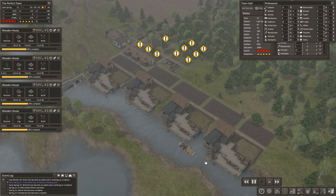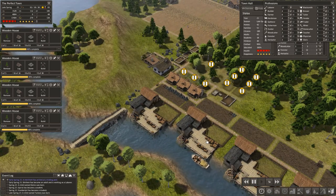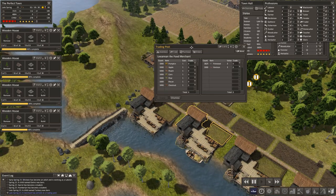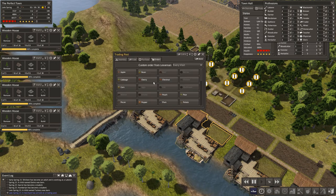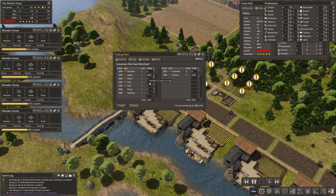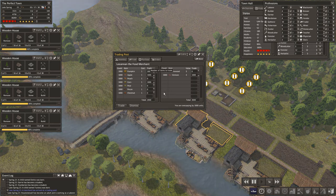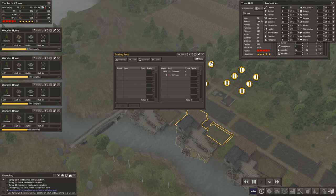We have some buildings paused. Let's speed things up a little bit — we have a food merchant. Food is good, we like food, so we'll trade our thousand venison for three thousand. Okay, thank you, very nice.